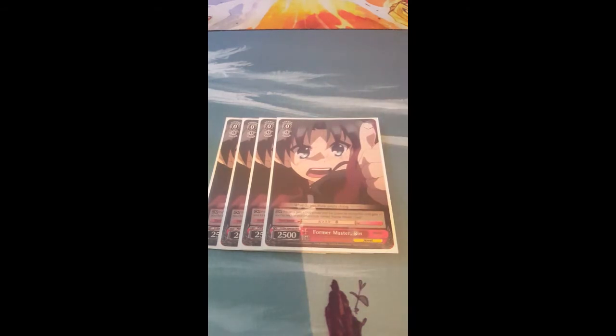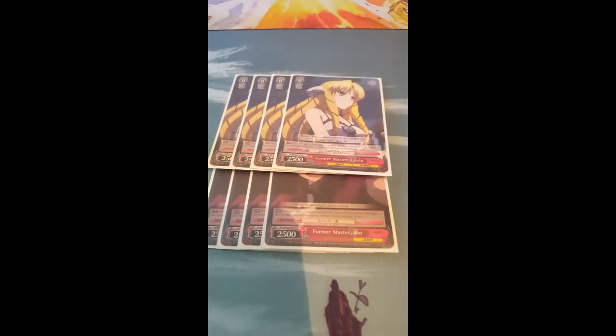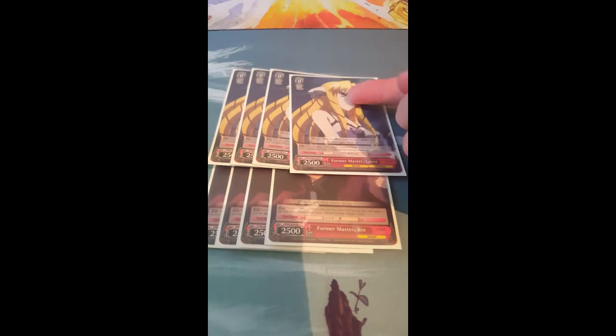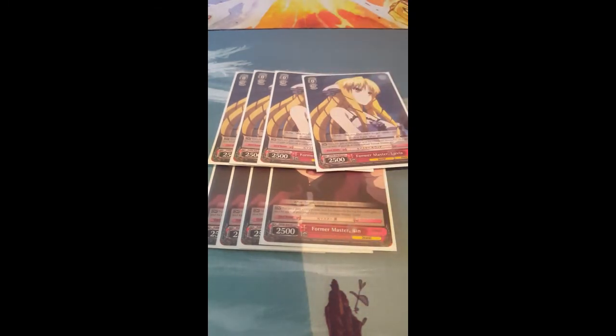Starting with level zeros: we run four copies of Former Master Rin. Rin has an effect that's the same as Former Master Luvia — when the other one is on the field. This one gives whatever's in front of it additional soul, and it gets 1500 power for every copy. They're basically the opposite of each other, so they can get pretty big early game which is nice.